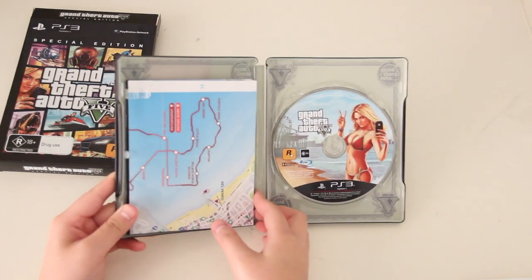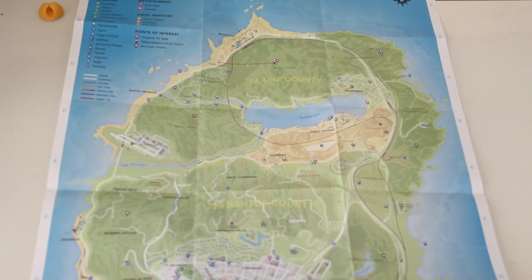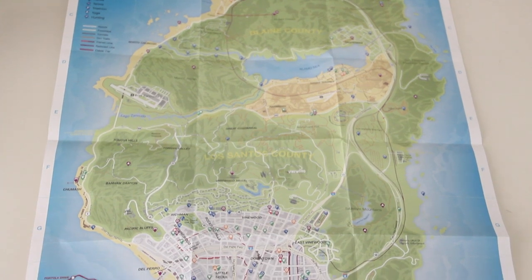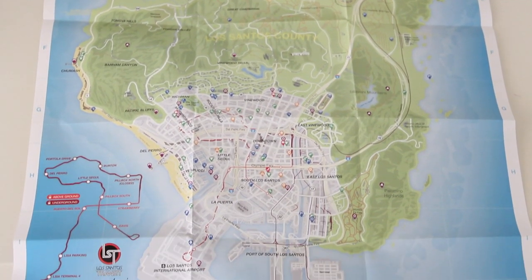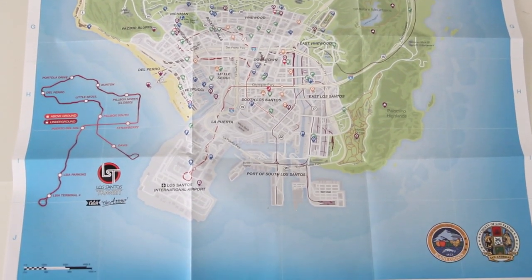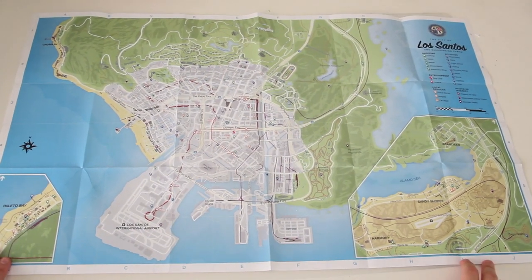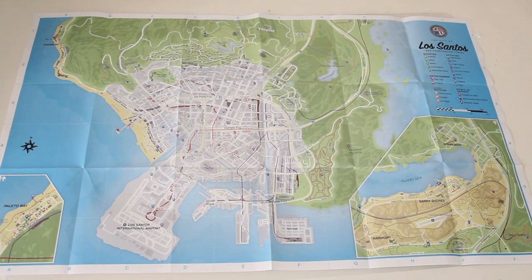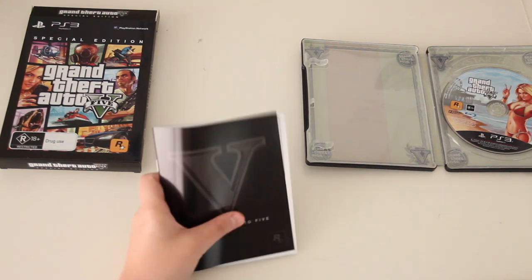Let me show you what the map looks like — it's pretty big, and it's got two sides, so I have two different maps: the blueprint map as well as this one. Giving you an overview — this is the back part of the map. It has two sides which shows how big the map is, and this is the blow-up of Los Santos and stuff like that.